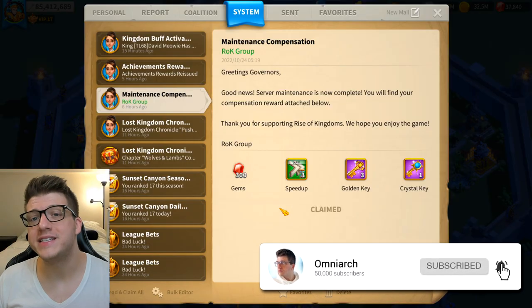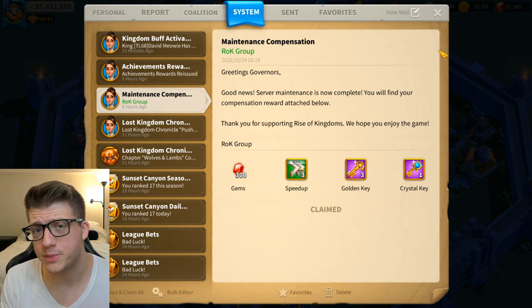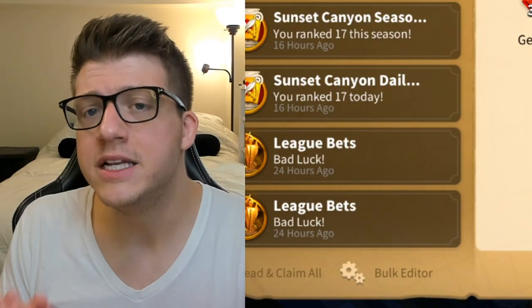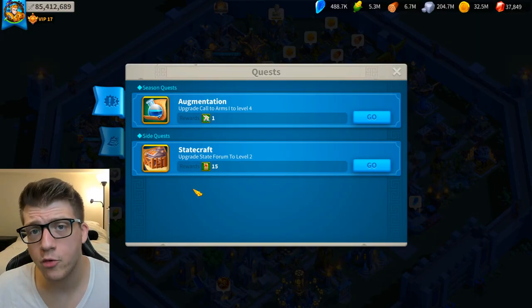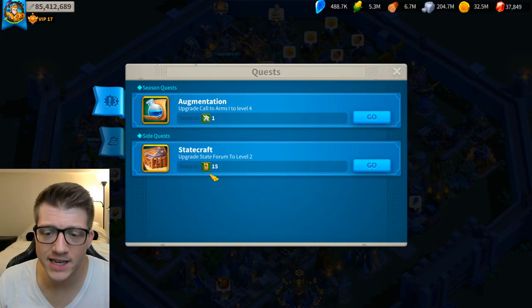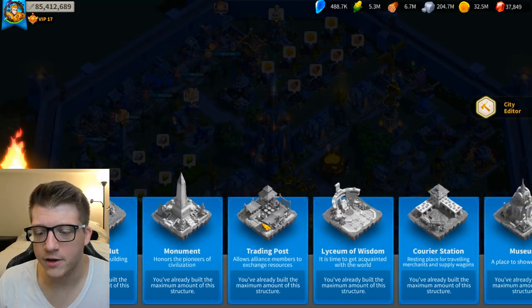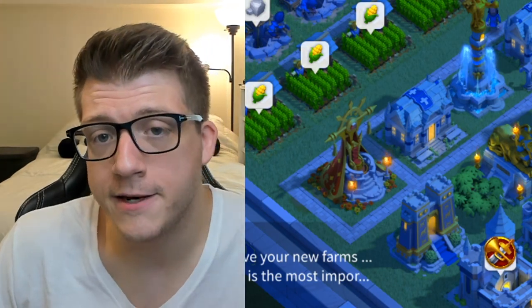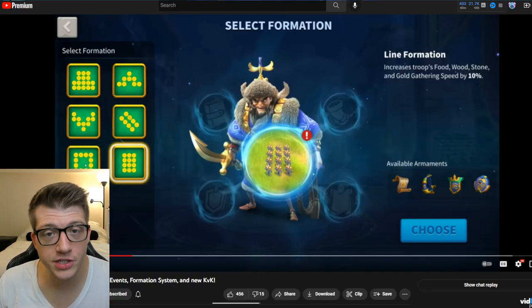Back to the video — the update came out today, there was server maintenance six hours ago, and a lot of players were having trouble staying logged in, both on PC and on iOS and Android. Even though this update sort of broke the game, it is the one giving us formations. In my side quests I can get 15 sage testimonies if I upgrade my state form to level two, but the state form isn't here yet, so there may still be some issues with the rollout. We did get the official video from Rise of Kingdoms showing what all the different formations actually do.